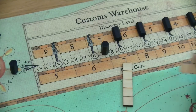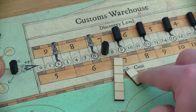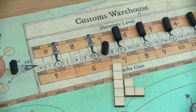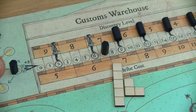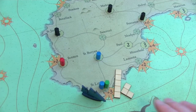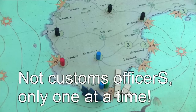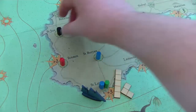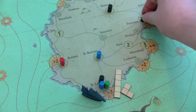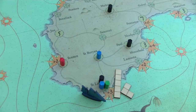Let's assume the blue player offloaded a five-piece and a three-piece good — that's a landing risk of eight. Adding St. Levan's modifier of three brings the total to eleven. If the discovery level has already dropped to seven, then the nearest customs officer would move four spaces towards St. Levan. The nearest customs officer would move two spaces toward St. Levan, and with two remaining movement points, another customs officer would also move closer to St. Levan.